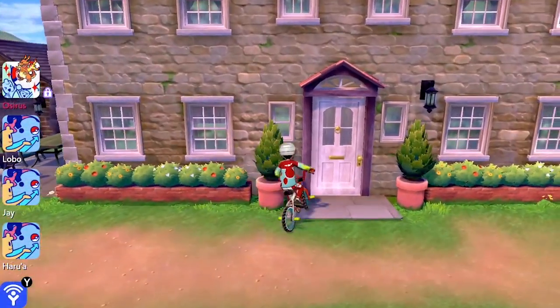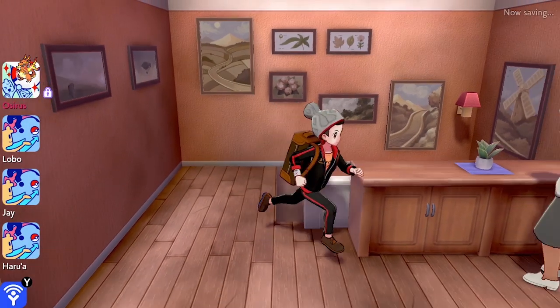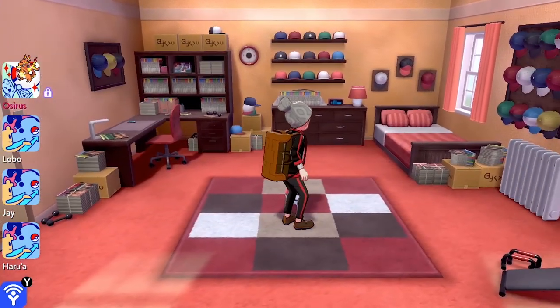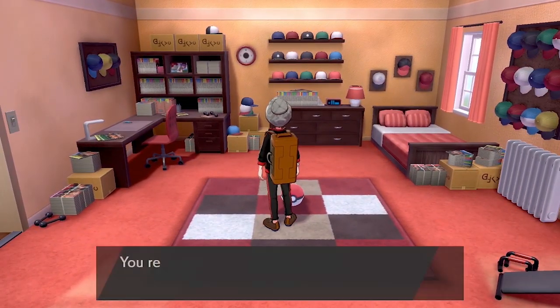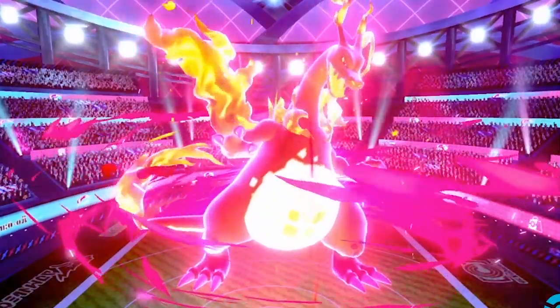Once you've completed the post-game, the next thing you want to do is grab yourself a Gigantamax Charizard. Head to Hop's house, go upstairs into Hop's room, and you will find a gift Charmander left by Leon which will eventually be able to evolve into Gigantamax Charizard.